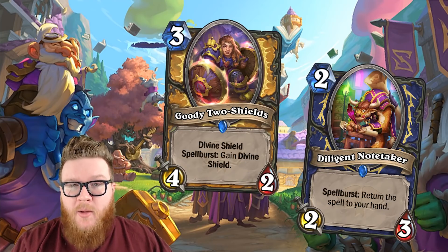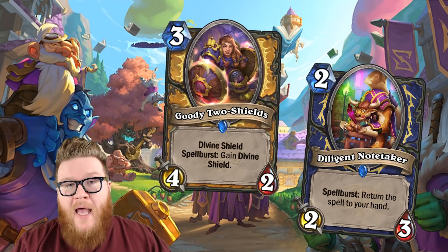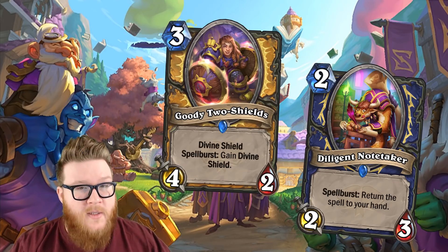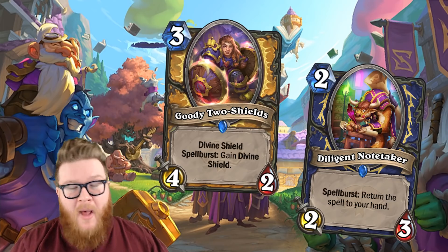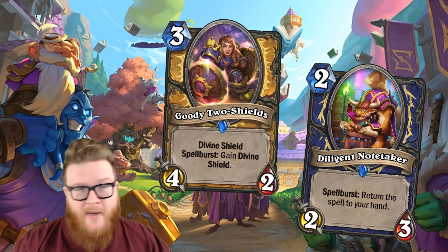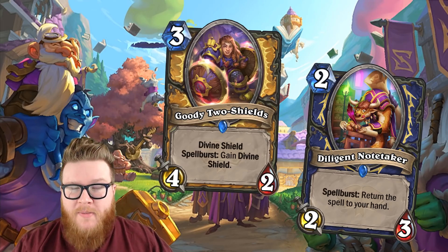There's a new keyword: spellburst. Minions with this keyword will activate a one-time effect whenever the controlling player casts a spell. Once spellburst has been activated, it pops like divine shield or reborn and won't be able to be used again unless you resummon or play another spellburst minion.